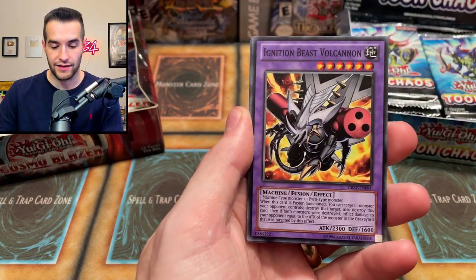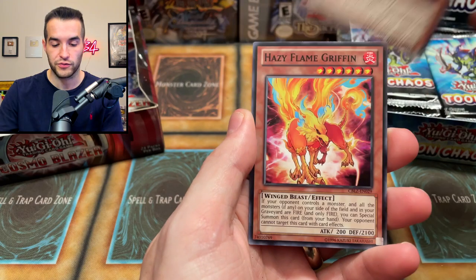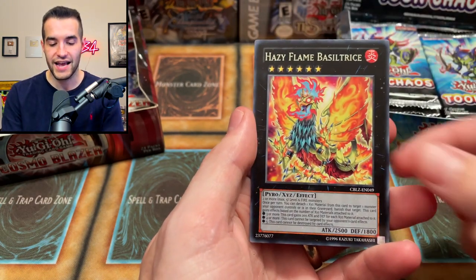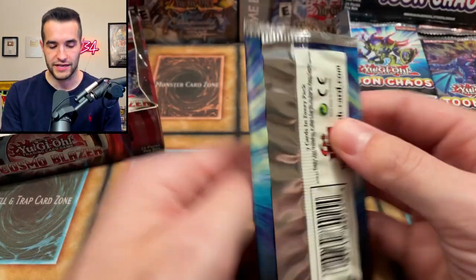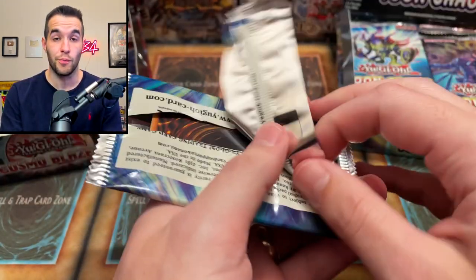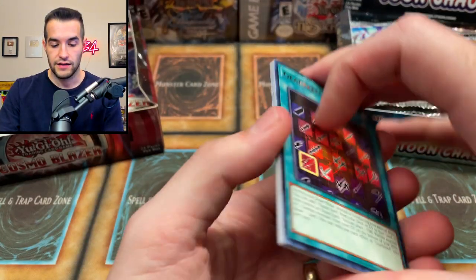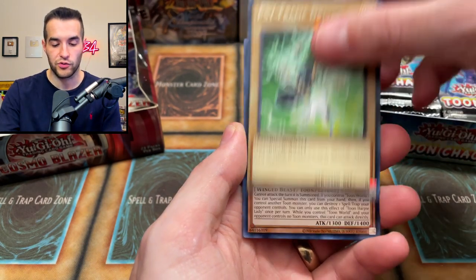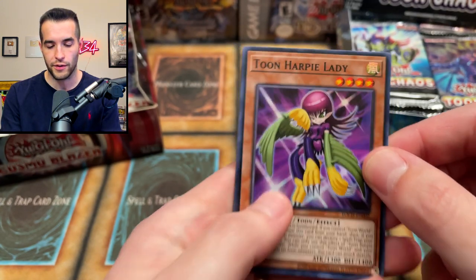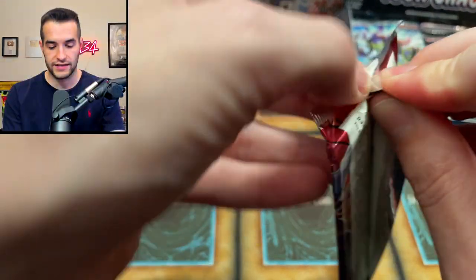March of the Monarchs, Brotherhood of the Fire Fist, XYZ Double Back, Ignition Beast, Dodo Bot, Goblin Circus, Brotherhood of the Fire Fist Raven, Hazy Flame Griffin, and Hazy Flame Basilris — nice rare there. I didn't realize hazy flames were in Cosmo Blazer but it kind of fits. For Toon Chaos, I think there are three ultras per box, and only things worth a dollar or more count toward the box battle value.